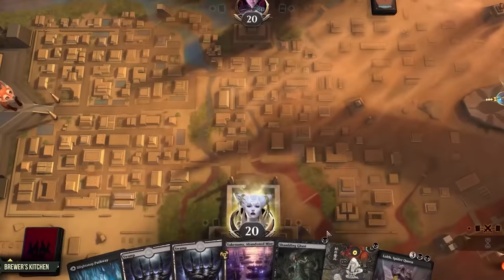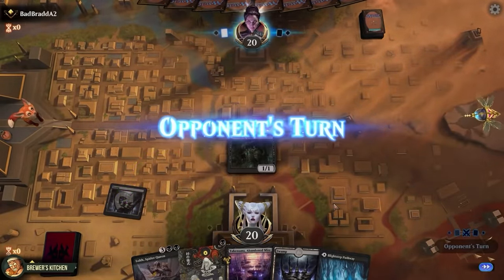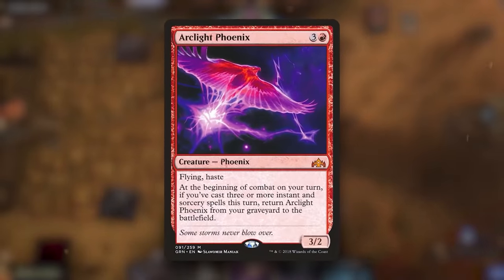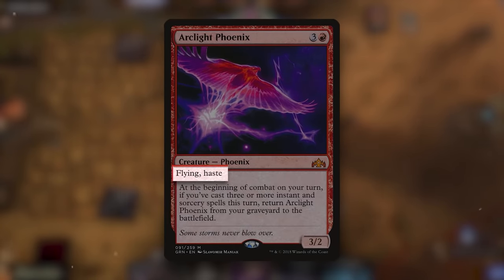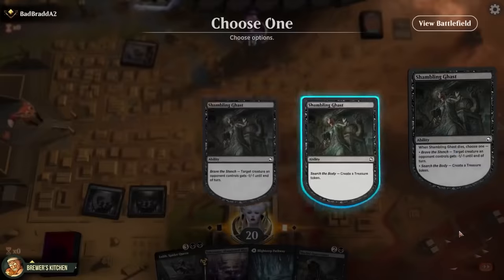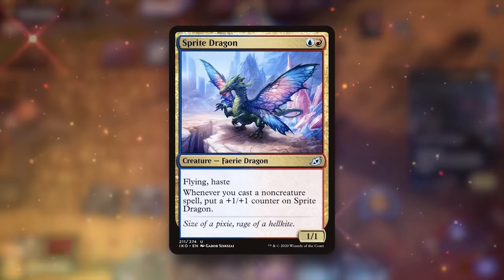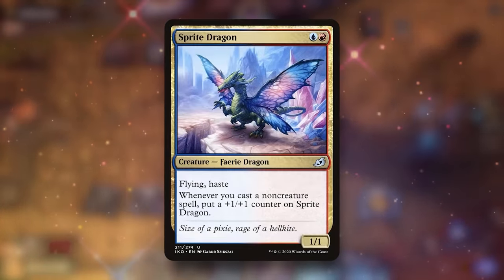That being said, still a pretty good hand and we're on the play. So Swamp, a Shambling Ghast, pass the turn. Opponent plays a Mountain and a Faithless Looting — draws two cards, discards two, discards an Arclight Phoenix. So at the beginning of combat, if they played three or more instants and sorceries, the Phoenix will come back from the graveyard and can attack right away — so that's kinda scary. We draw a Morbid Opportunist, play a Swamp and Village Rites, sacrifice the Shambling Ghast, create a treasure, draw two cards. Opponent plays a land and a Sprite Dragon — two mana, 1/1 flying haste. Whenever they cast a non-creature spell, this gets a +1/+1 counter. Swings in for one.